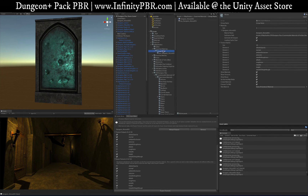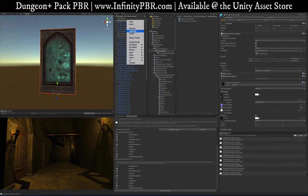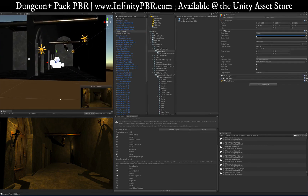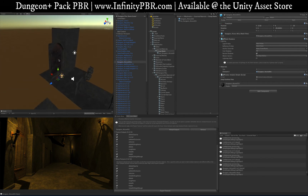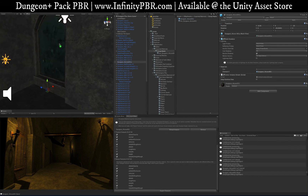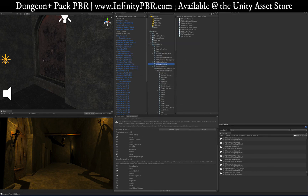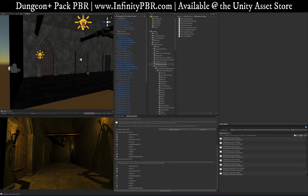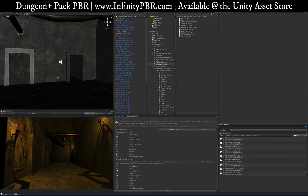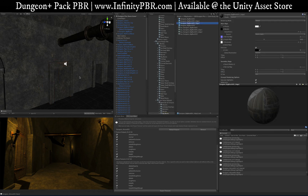Once that process is done — I forgot to rename the group name, but — you get the dungeon alcove here, which is game ready. I've got the alcove already in the demo scene. This is the default look, and then we can bring our new one in and place it there, so it's game ready with the new color you've chosen. You can do a lot to customize the look of your dungeon, and hopefully these scripts make it a little easier. If you want to use the default look, you're all set and ready to go.